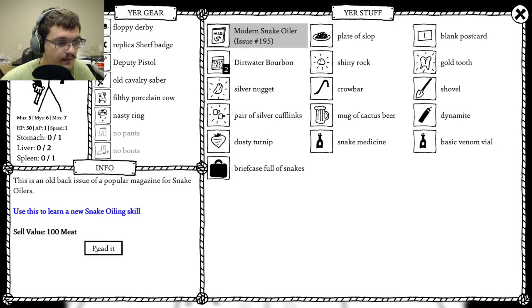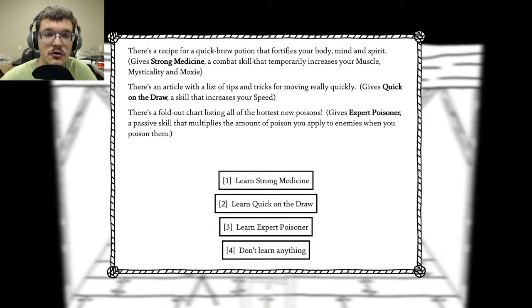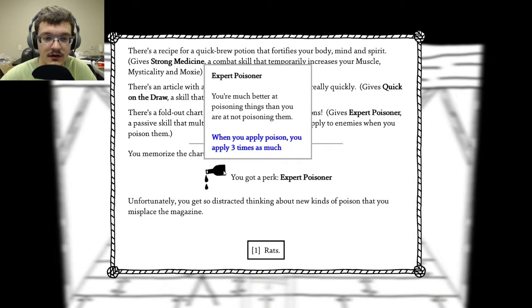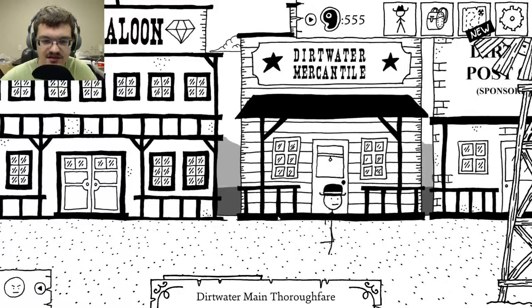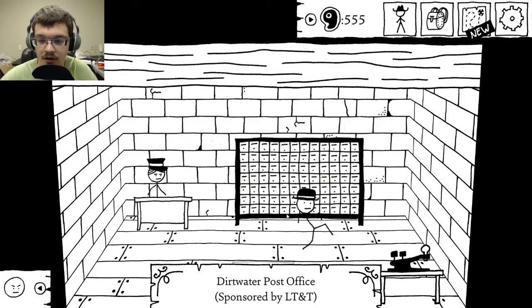Modern Snake Oil — this is an old package pattern. Let's read it. There's a recipe for a brute potion that fortifies your body, mind, and spirit. Give Strong Medicine — a skill that temporarily increases your muscle, masculinity, and moxie. There's an article listing tips for moving dirt really quickly. Quick on the Draw — a skill that increases your speed. There's a fold-out chart listing all the hottest new poisons. Expert Poisoner — a passive skill that multiplies the amount of poison you apply to humans. Let's do Expert Poisoner. You memorize the charts, but you get so distracted thinking about the new poisons that you misplace the magazine. Rats.